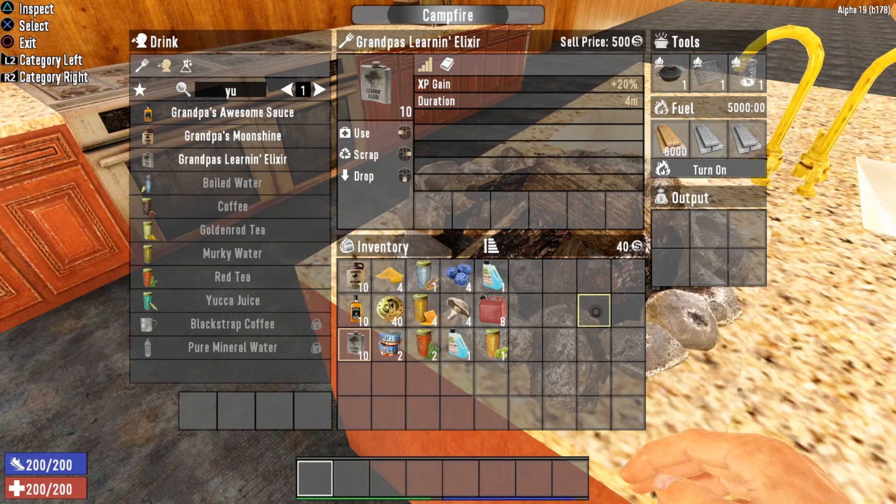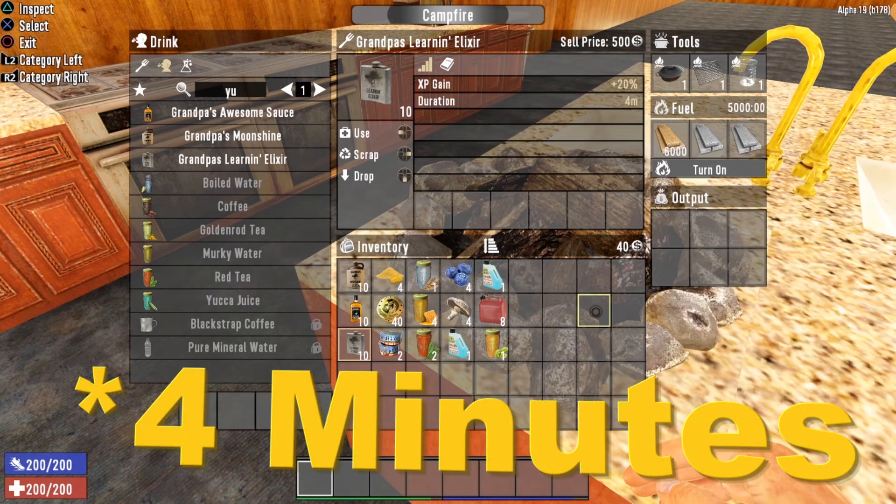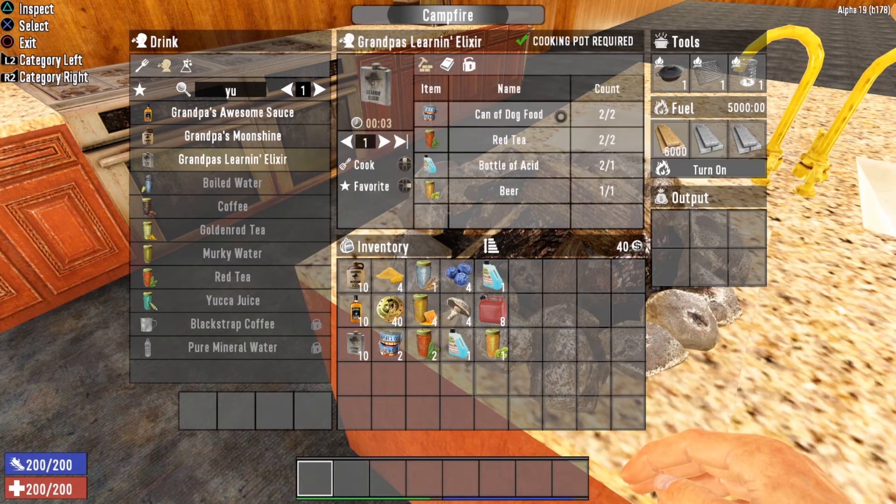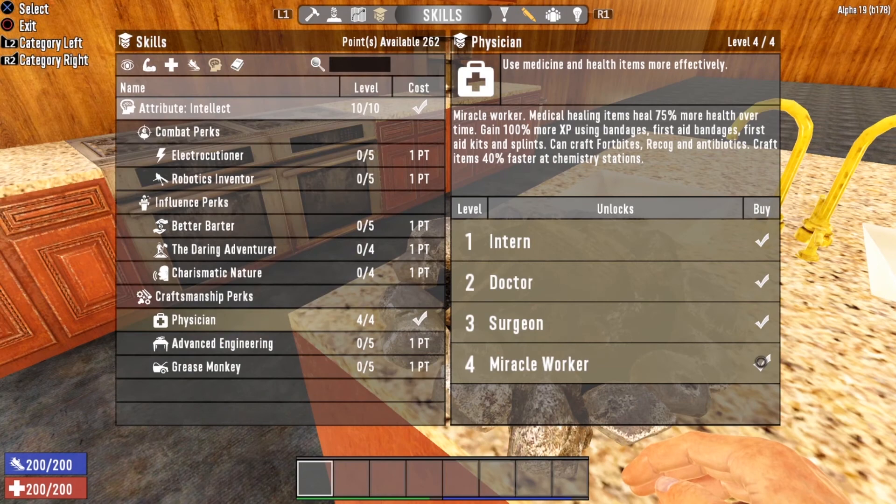The last Grandpa's recipe is Grandpa's Learning Elixir. This drink gives you plus 20% XP gain and lasts 40 minutes. It is highly recommended to drink it before upgrading your base or doing any activity that grants a lot of experience. To brew it you need a cooking pot, two cans of dog food, two red tea, one bottle of acid, and one beer.